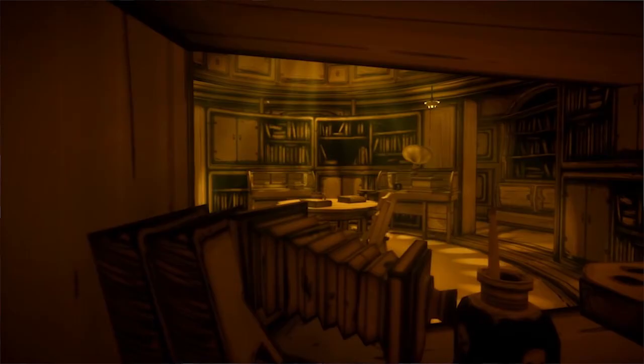Our objective in this chapter will be to somehow get to this cage so we can save Boris. The second shot seems to be the room where all the writing happens for Bendy, as indicated by the jar of ink and all the books. As such, this chapter will probably be showcasing Joey Drew's part of the cartoon studio.